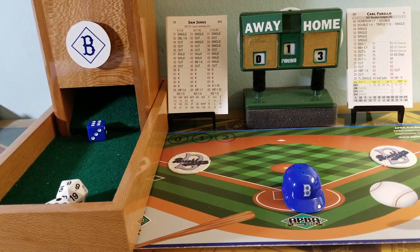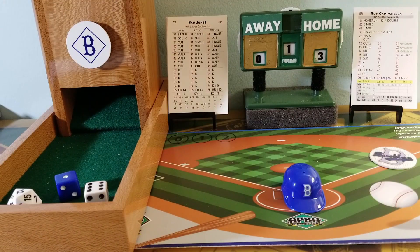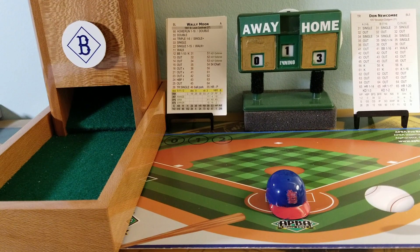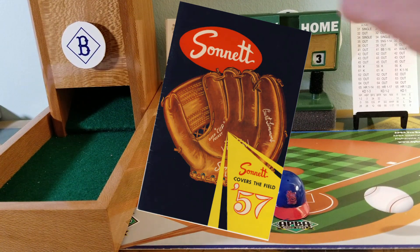Reese scores. Snyder scores. And now Wally Moon is getting his congratulations at the plate. Two-out home run. Three outs — the Brooklyn Dodgers scored three in the first on three hits. Three-run home run by Carl Furillo. Elmer Valo grounds out to the shortstop. Between innings today, let's visit the Ebbets Field Souvenir Shops. Can't go to the ballpark and not go home without souvenirs. I see a Sonnet Kurt Simmons Deep Cup Baseball Glove. Sonnet covers the field in 1957 — got to go home with a ball glove. All right, we're ready for the top of the second inning. Dodgers are up three to nothing.